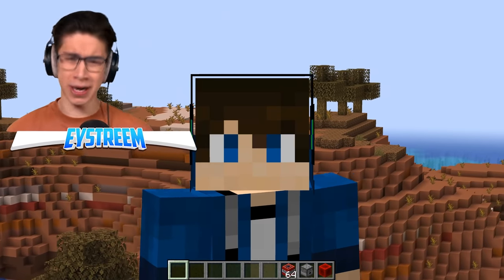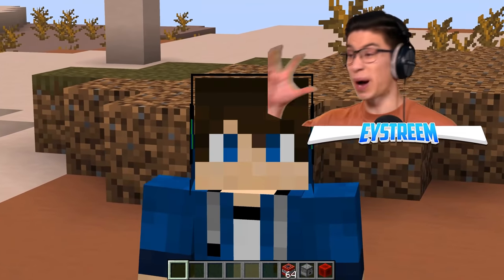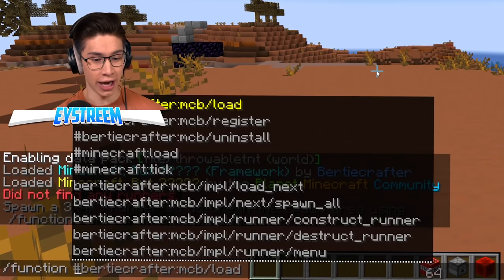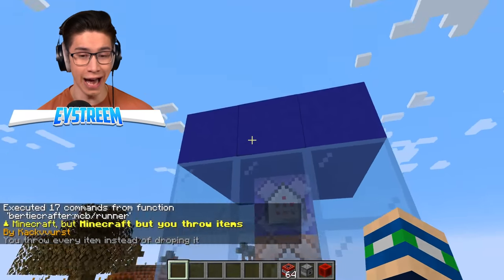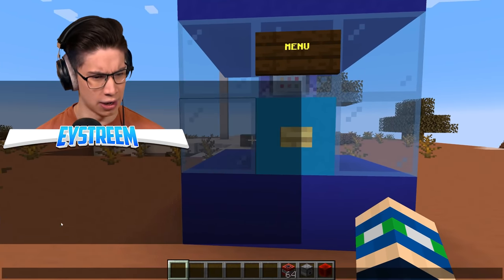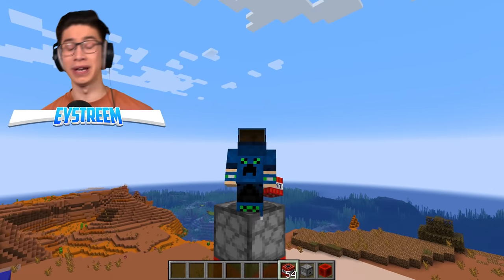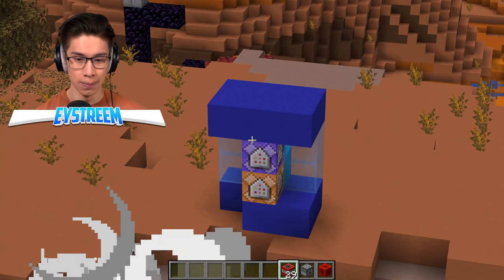This clickbaiter almost beat me, but I found a data pack by Cackverse combined with some commands. We do slash data pack enable then the throwable TNT file, then slash function with the command Bertie Crafter colon MCB slash runner, which links with the data pack. That spawns a menu — clicking the button activates 'Minecraft but you throw items.' By crouching while throwing, the commands detect it and boom — I can now throw exploding TNT. I just blew up the commands that made it work, but this was hard — make sure to subscribe.